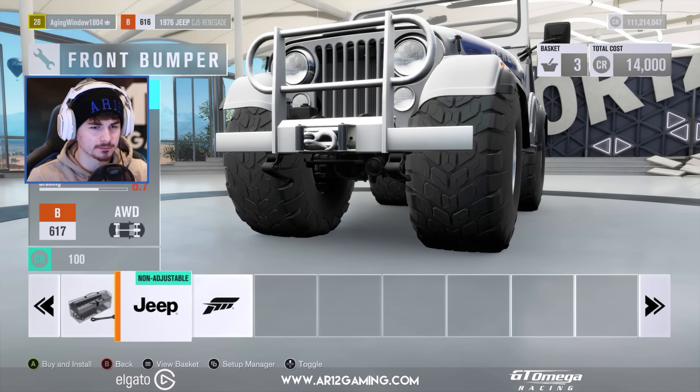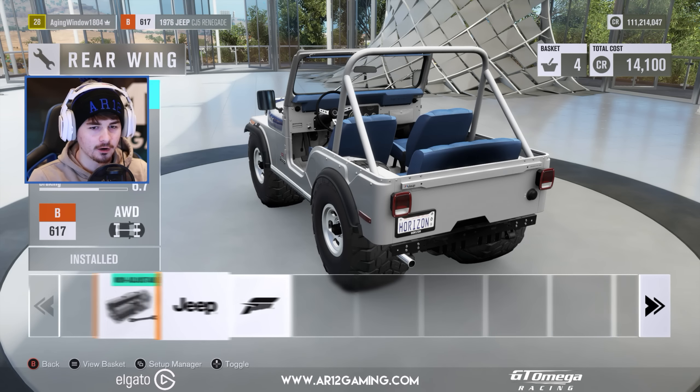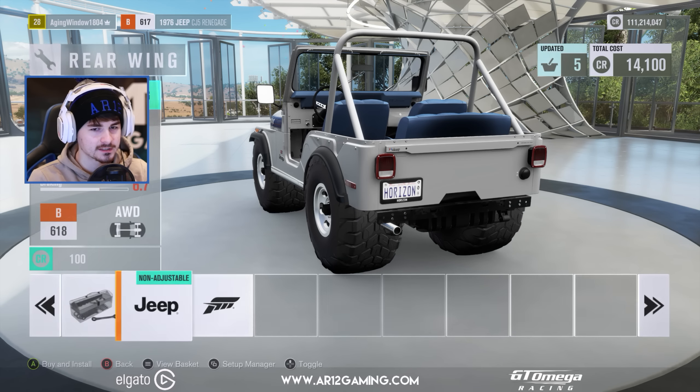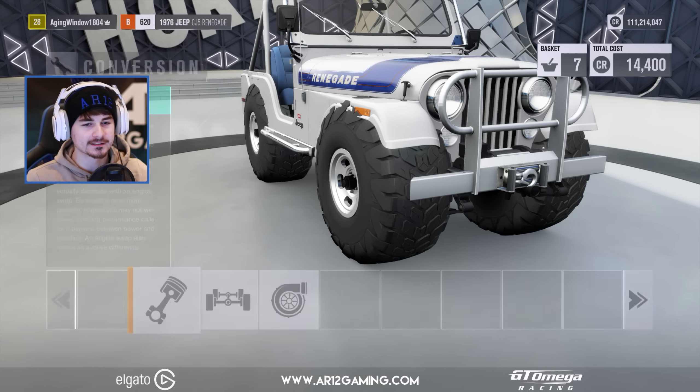We've actually got some body mods for this thing we can mess around with. I like the Tonka truck little front bit on there — that looks good. On the rear, we can take off the spare. Let's take off the back spare — it doesn't really match all the other tires on the car.